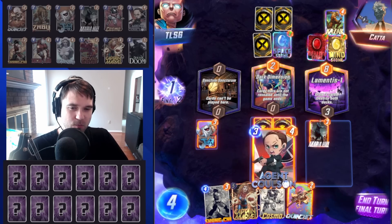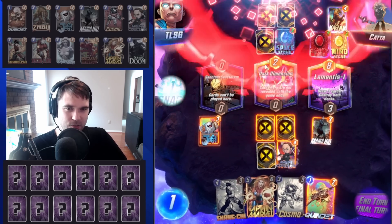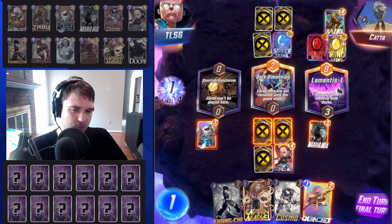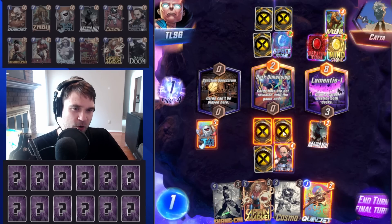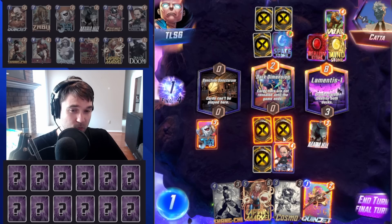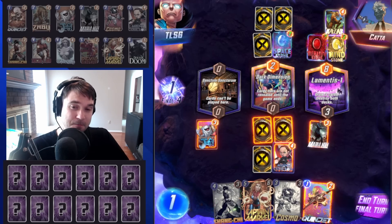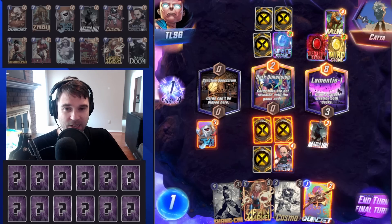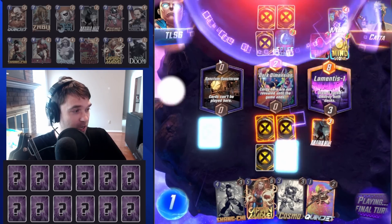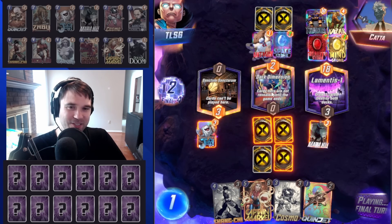Let's go with Jeff. We can go with Agent Coulson to generate additional cards into the Dark Dimension lane. I think we just hold the Quinjet. We're not going to win Lamentis, and that's fine — we don't need to as long as we win the other one. We could do Agent Coulson plus Quinjet into Lamentis, but it comes down to whether we win Sanctum Sanctorum, because I think we'll have the Dark Dimension locked in. They snapped — we're going to stick it out. I'm okay with the four-cube risk here.